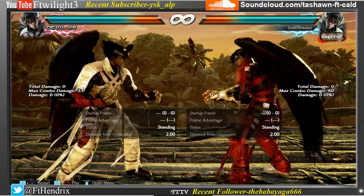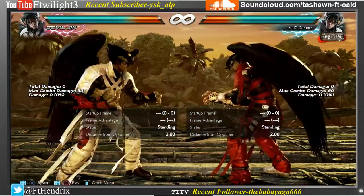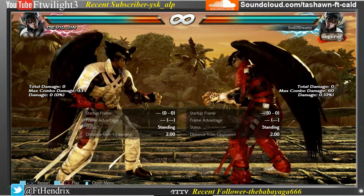b2,1 has a damage decrease from 23 damage to 21 damage, and the second hit also starts up one frame slower.